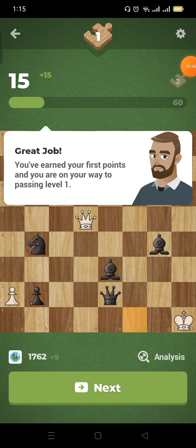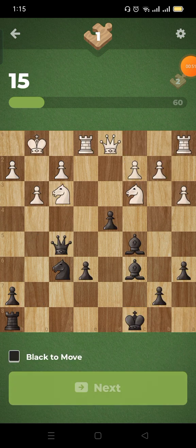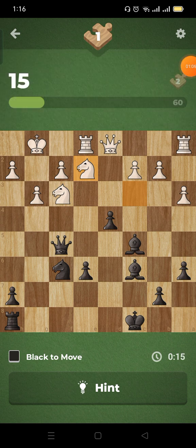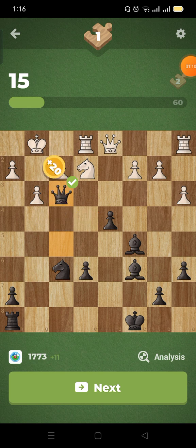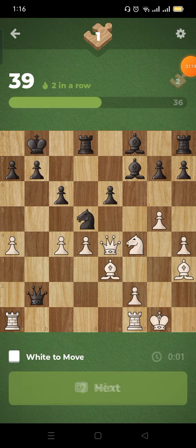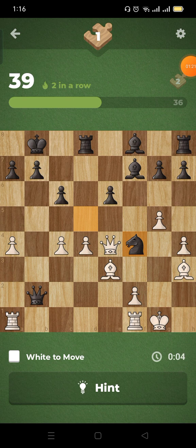You're on the way to passing level one. Next, keep it up — no more hints for me. We can do this — Queen takes f3. It's more like those puzzle games now.